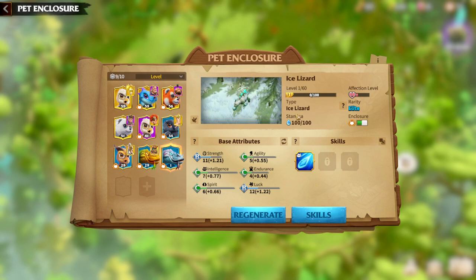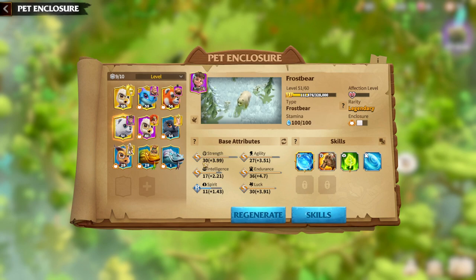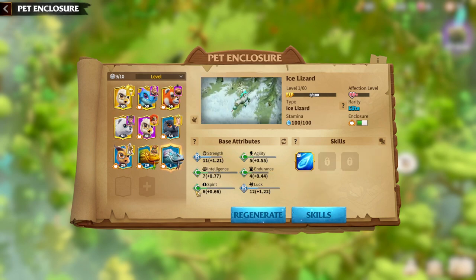For example, for an Elite Rarity Warpet, the best attribute is B tier. For an Epic Tier Warpet, the best tier of attribute is A. And for the Legendary one, it's S. It's highly recommended to try to get almost every single attribute on S, especially on Lizards, because they are an overall type of Warpet.